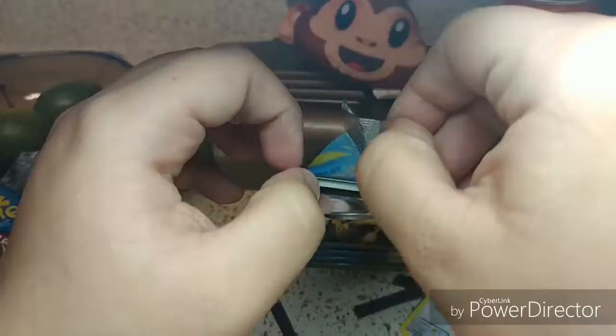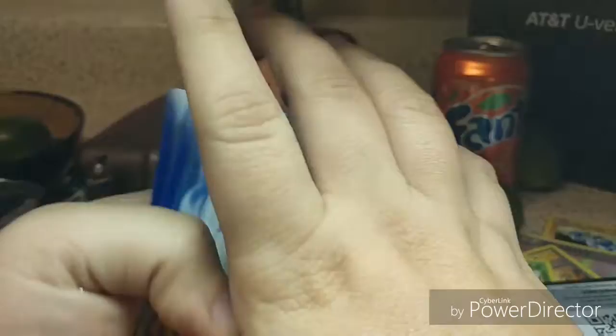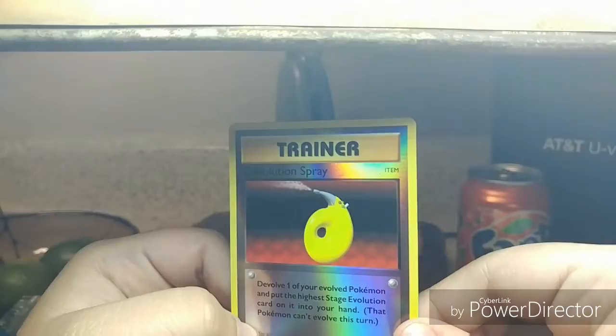Come on Charizard, you gotta give us some help over here, man — they are my favorite Pokémon. We got a Raticate, Kakuna, Trainer, Trainer, Seal, Charmander, another Drowzee, Diglett, Card P, and a Reverse Holo Devolution Spray.